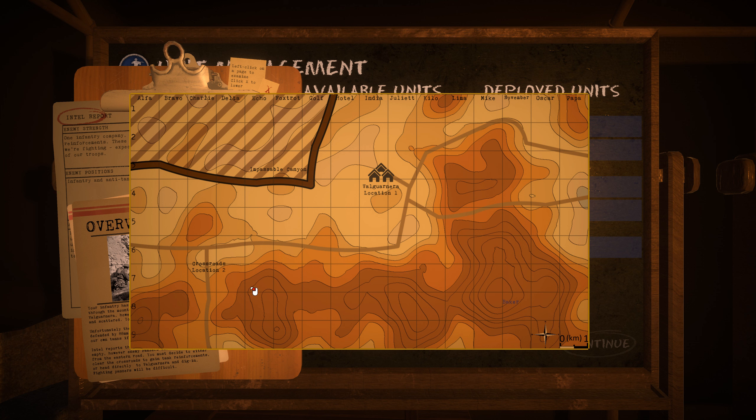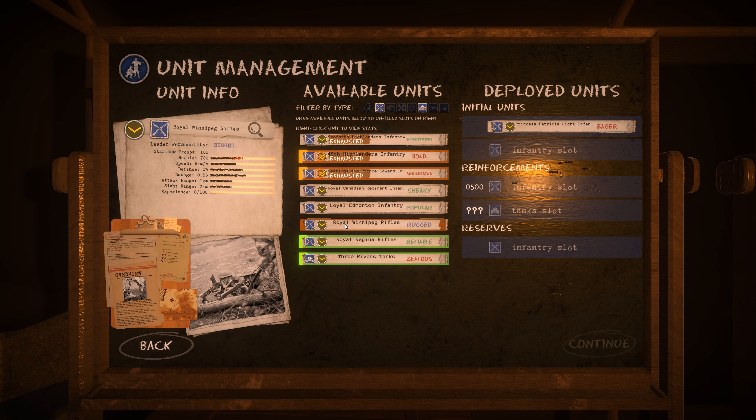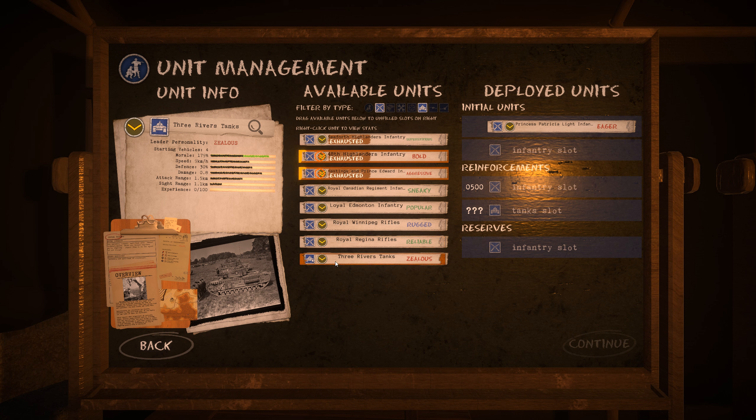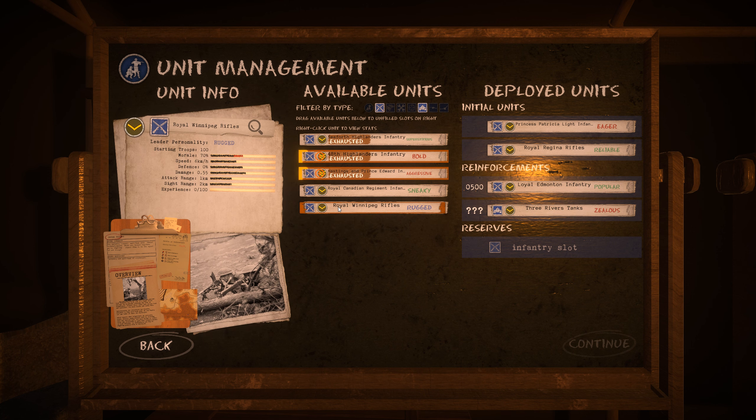Valguarnera is right here, and they are somewhere in these mountains — the units that we have lost. It says Baker over there, so that's interesting. I guess we'll just move them north until they find a road or something. We've got some points. All of these are exhausted, so we're going to keep them and rest up. They've got really good morale. Something with speed would actually be really good.